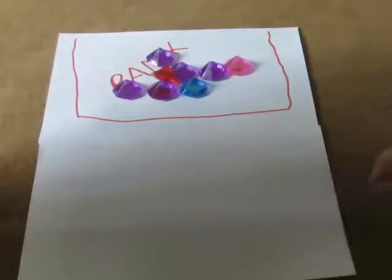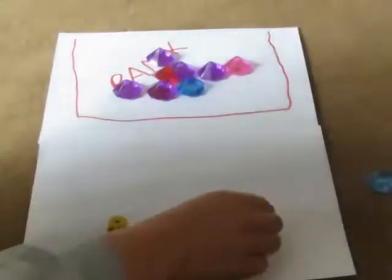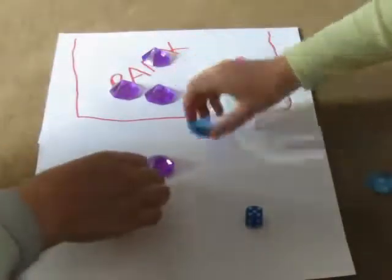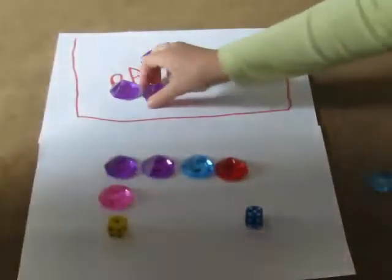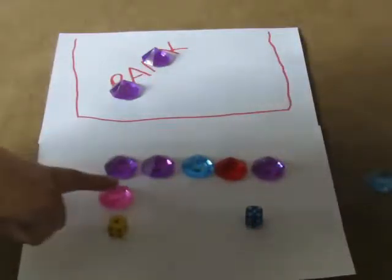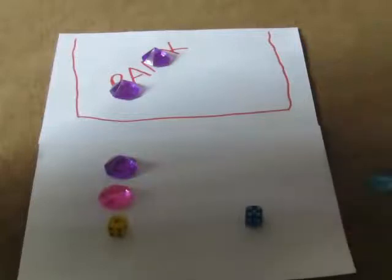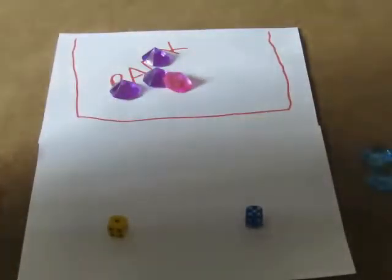Let's roll again. I have rolled a one and you have rolled a five. We've rolled a five and a one — the difference between our five and our one is four. You take that. Have you got ten jewels yet? No. Yes — yes you do!